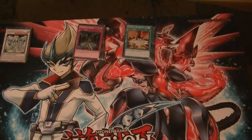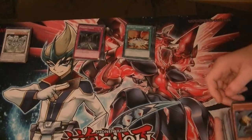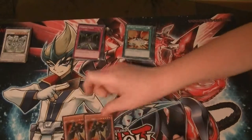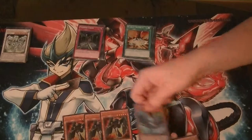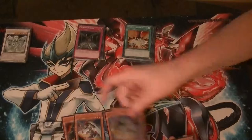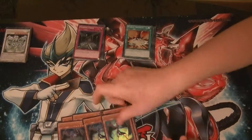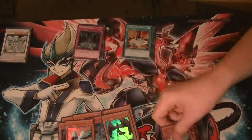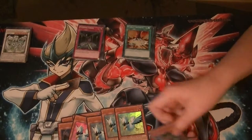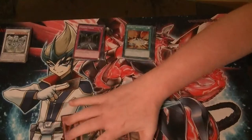For Ultra Rares — Blackwing stuff: 1 Blackwing Colutes, 3 Siroccos, 2 Gales, 2 Gladius, 3 Shuras, 4 Blizzards, and 2 Boras.